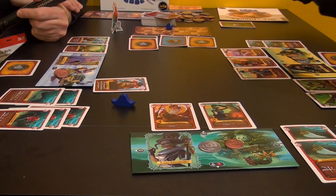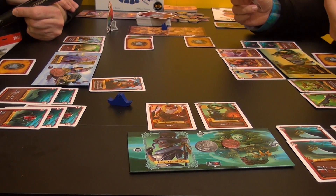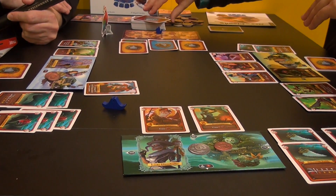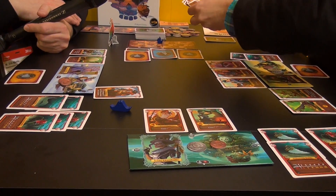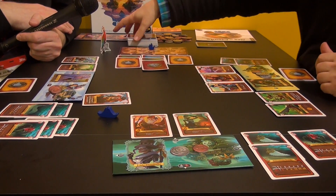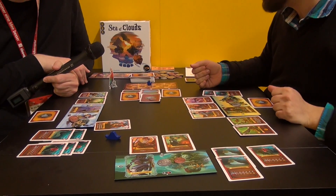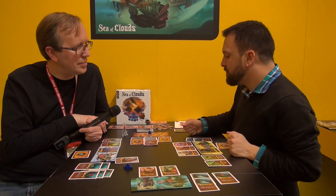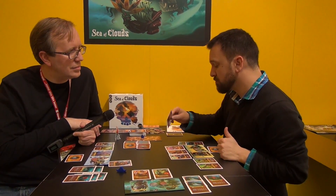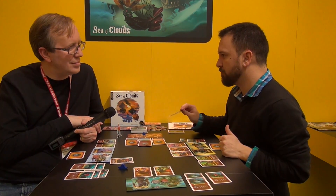If you don't want it, you put it back but you still add one card, so the share of loot gets better for the next player. Then you get the chance to look at the second one and do the same — you either keep it or leave it. If there are already three cards in a share of loot and you don't want to keep it, we don't add more cards but we add coins instead, so it still gets better for the next player. If you look at the third share and don't want it, you put it back, add one card, and then draw a random card from the pile.